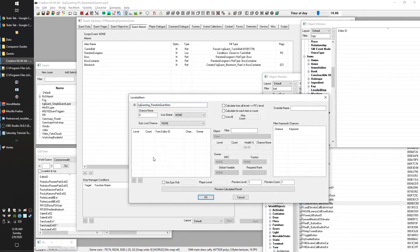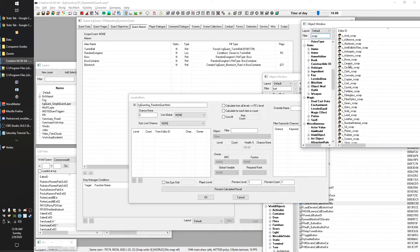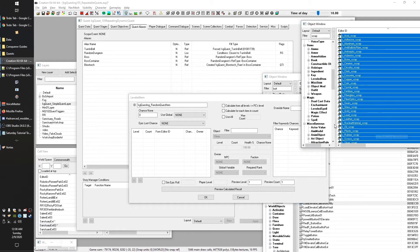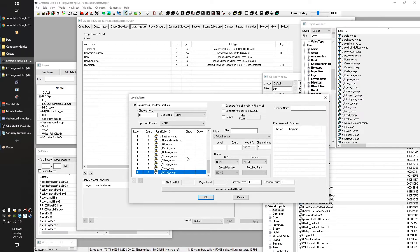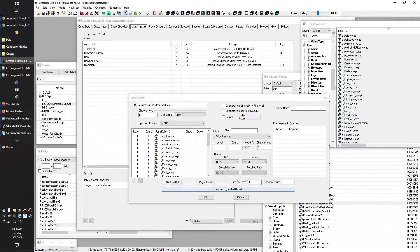Leveled items are an immensely complicated topic, but for this case you can use them as a way to randomly select an item. We're going to put in a random quest item and add some items into it. We'll go into Items > Misc Item and type 'scrap,' then grab some scrap items. What happens now is it'll randomly select one from the list. If you hit 'Preview Calculated Results,' you can see it gets oil one time, gears the next.